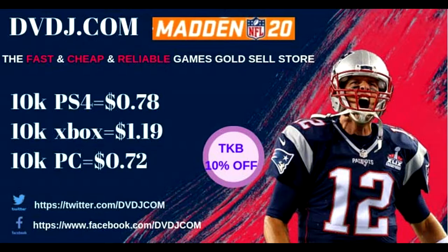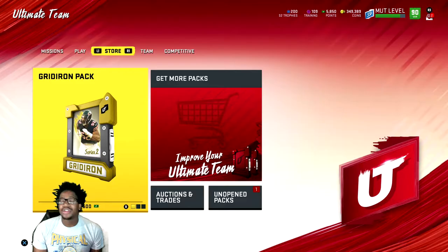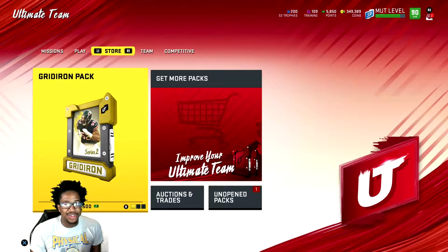Opening packs and not getting the player that you want? Hit up dvdj.com for fast, cheap, and reliable coins. Use code TKB for 10% off. Welcome back, everybody, with another video.